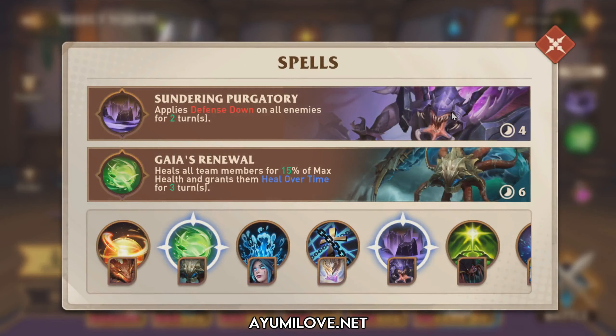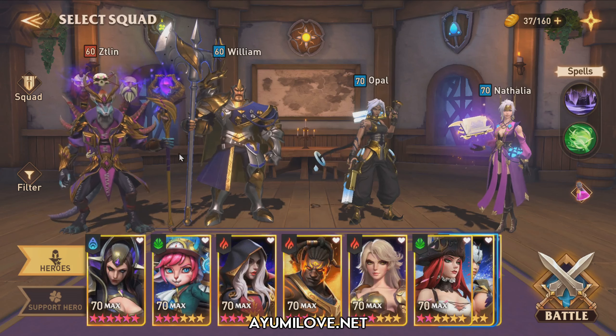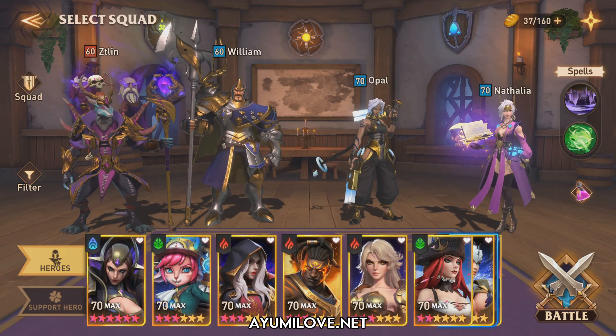Zidlin is also capable of applying a shield and heal over time whenever your hero takes damage. For the spells, I have Sundering Purgatory to apply defense down so enemies receive more damage, and most importantly Gaius Renewal so your heroes have some supplementary healing — since there's no dedicated healer on this team.